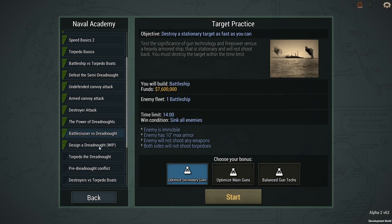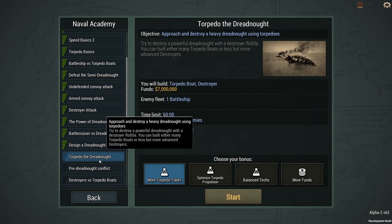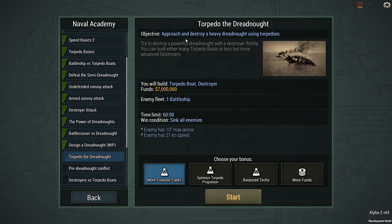What a mission, what a victory, what a ship we made! That was 'Design a Dreadnought.' Next time we'll take on 'Torpedo the Dreadnought,' where we're going to try to approach and destroy a heavy dreadnought using just torpedoes. I have a feeling that one is going to be kind of difficult. Be sure you tune in next time, subscribe to the channel, and if you liked what you saw today go ahead and give me that like button. I'll see you on the next one!